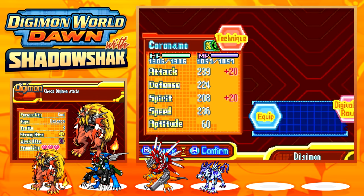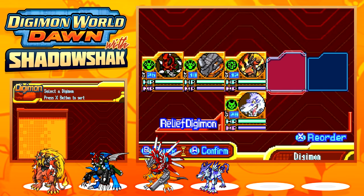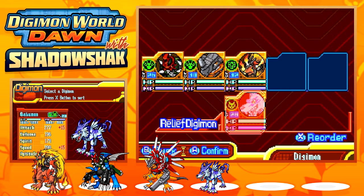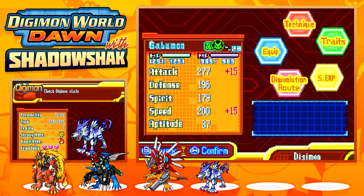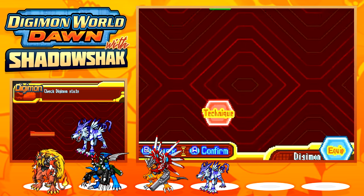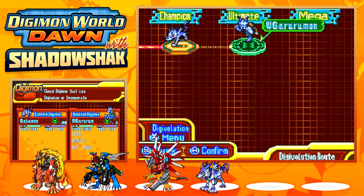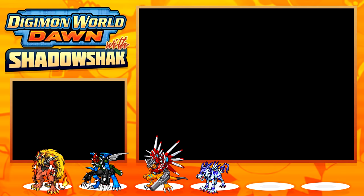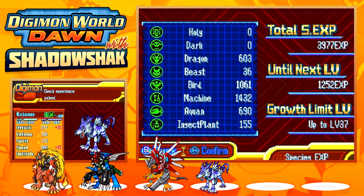Gatomon is out of the team for right now. I decided to send Gatomon back to the farm, so Gatomon is now Saddlemon for the time being. I really wanted to get Gatomon into Wargatomon, but we won't be able to do that right now because we need a lot of beast experience and my beast is only at 36.